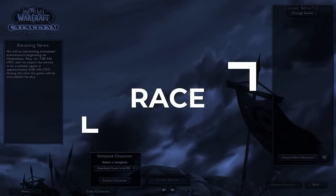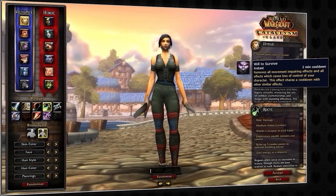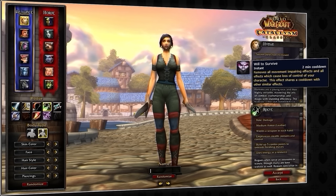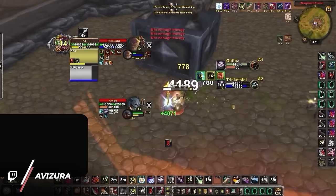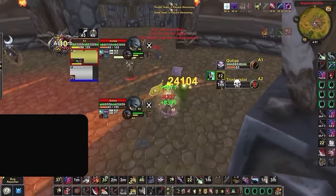Let's kick things off at the character select screen, where it's time to choose your race. Without a doubt, the best overall race for Rogue in Cataclysm is definitely Human, due to its active racial called Will to Survive, which essentially acts like a PvP trinket. This gives humans the ability to play with double damage trinkets, which gives them even more burst damage, especially in later seasons when PvE gear becomes more powerful.